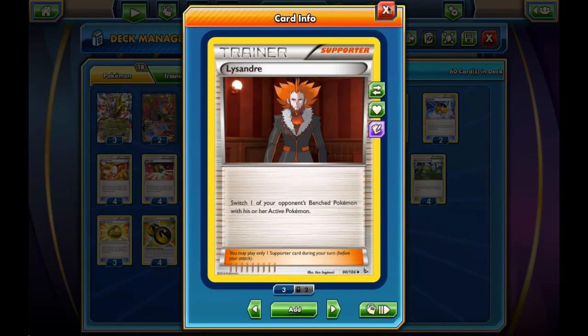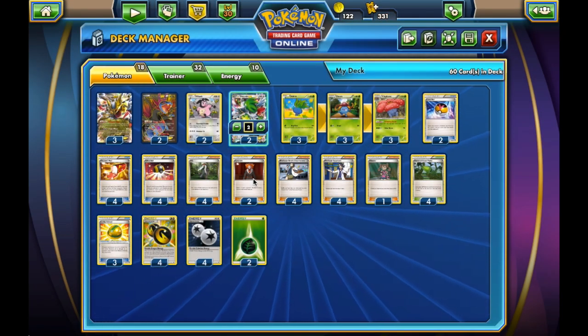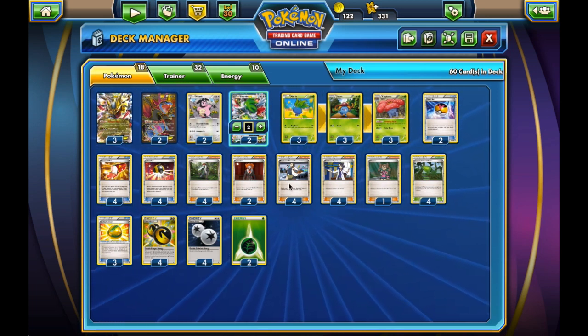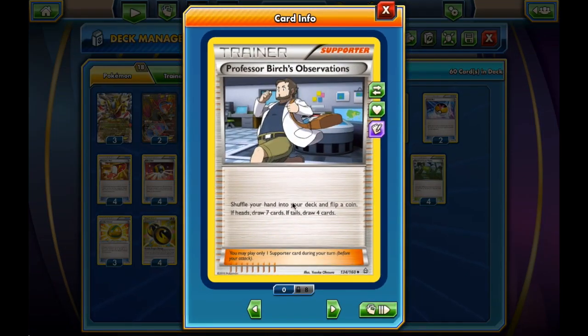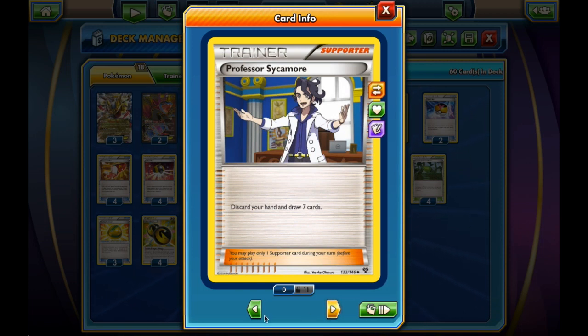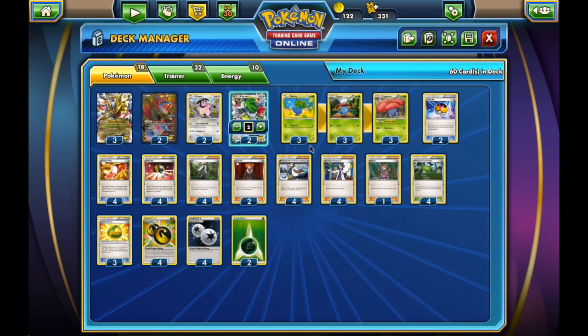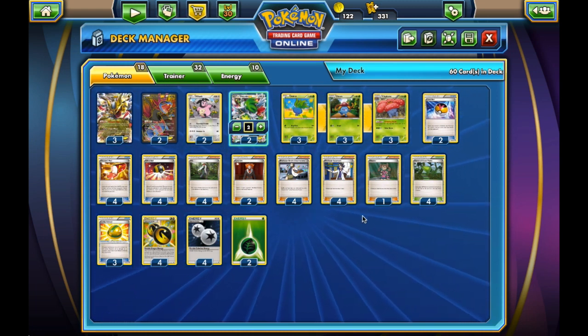We are playing a couple of Lysander — also a pretty good card, but we kind of have to draw into it. Maybe it's wrong to only play two with this deck because we don't play VS Seeker. For draw supporters, we have four Professor Birch's Observations and four Professor Sycamore because they are that good — the best we have. And then we have one Shauna to round out the draw supporters.